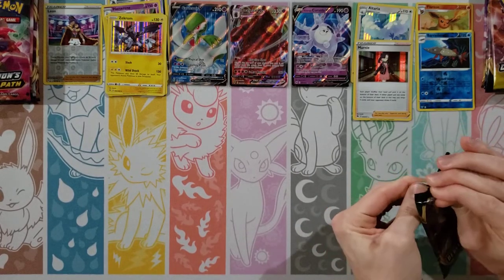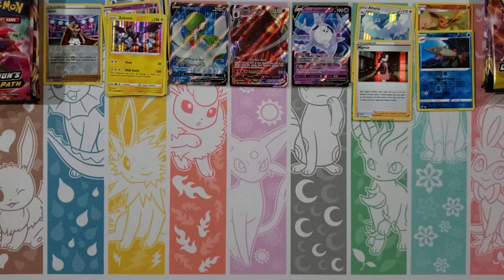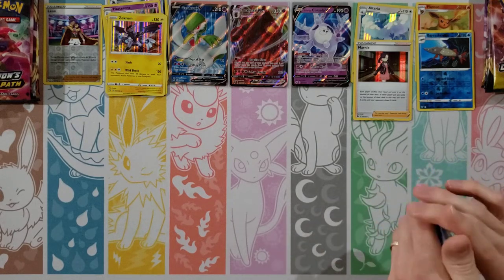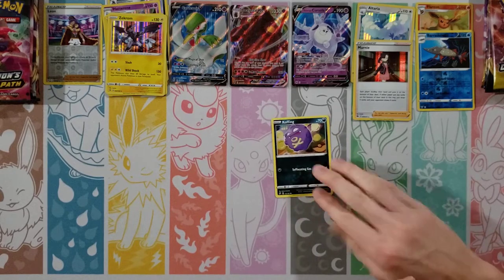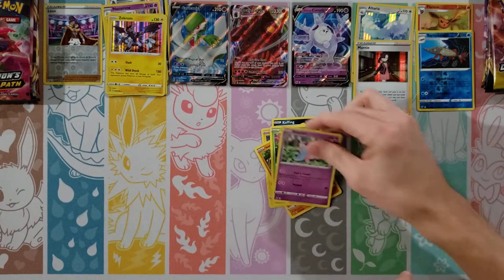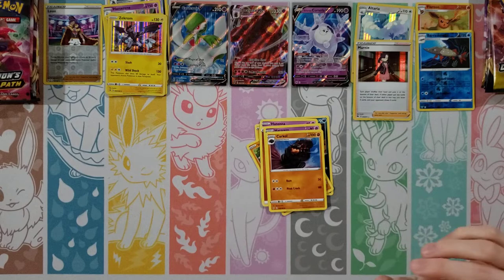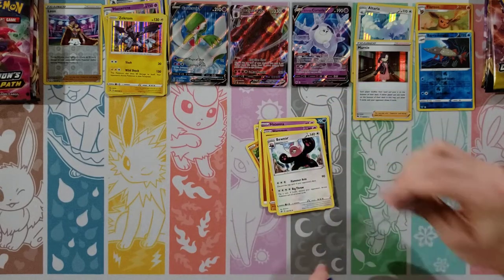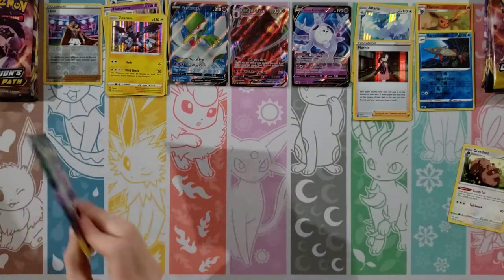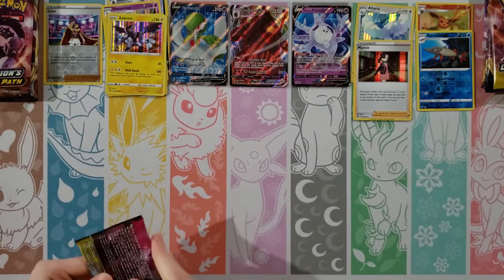Moving to Rebel Clash. A Toxtricity Full Art would be cool. Cards: Koffing, Shinx, Galarian Yamask, Applin, Hatenna, Fighting Energy, Hatterene, Carkol, Bewear. Reverse of an Oleana, and a Greedent. Didn't I get a Greedent in the other pack too? Yeah I think so — it was the Darkness Ablaze pack with Squirtle.